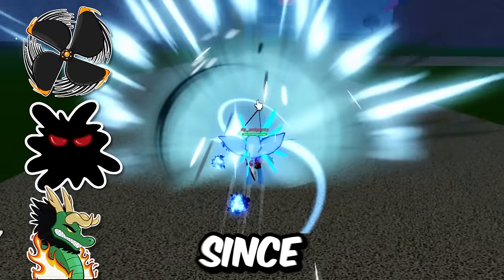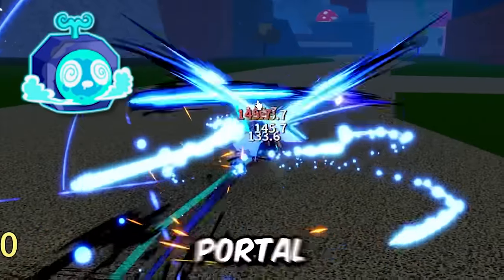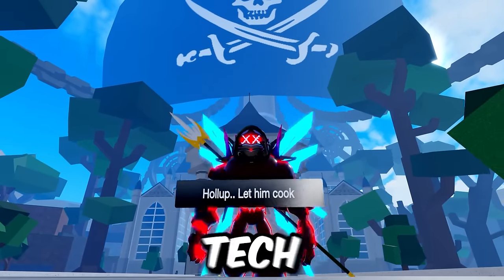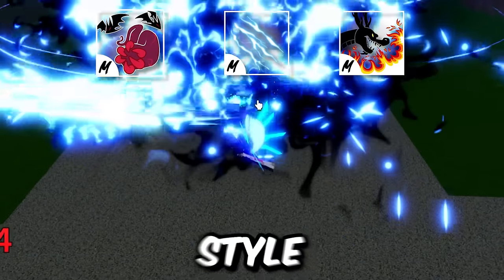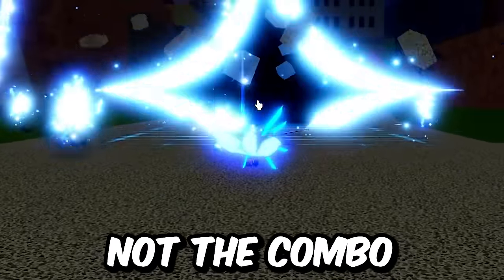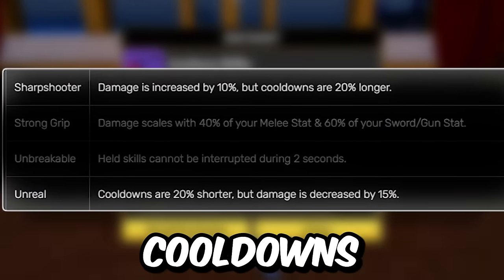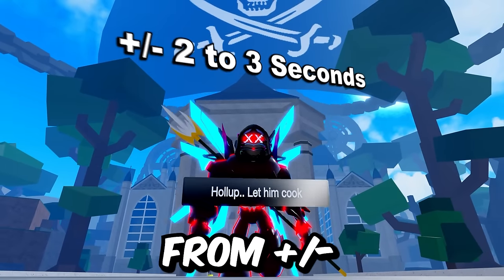You can use this sword with any fruit, since the combo potential is really solid. We'll use Portal and Kitsune for this showcase, but remember we don't focus on fruit-specific tech - we focus on tech that you can apply to any fighting style or fruit, so learn the concept, not the combo. Also, the new enchantments numbers are all subject to change, so just be mindful of the base cooldowns - they can differ by anywhere from plus or minus 2 to 3 seconds.